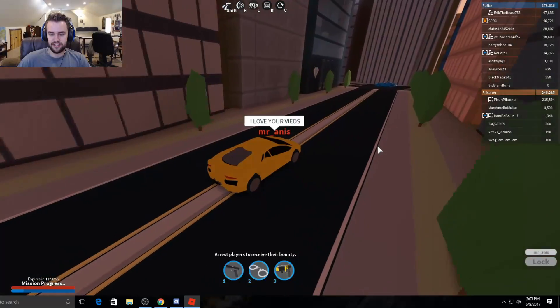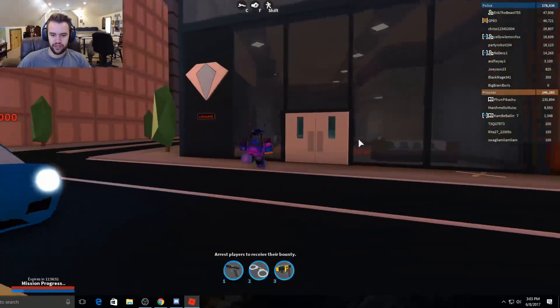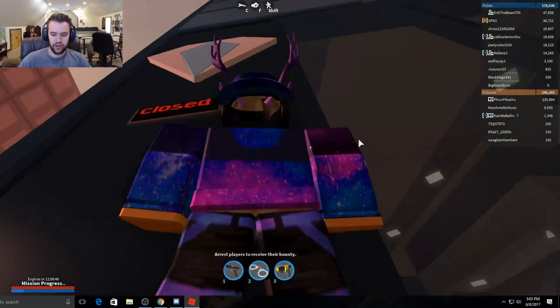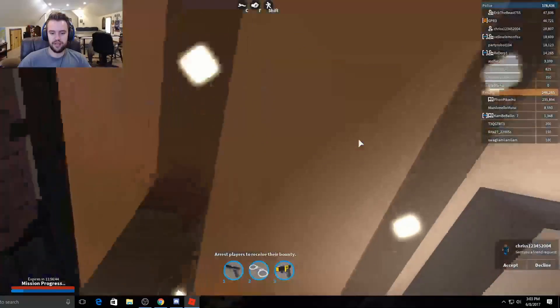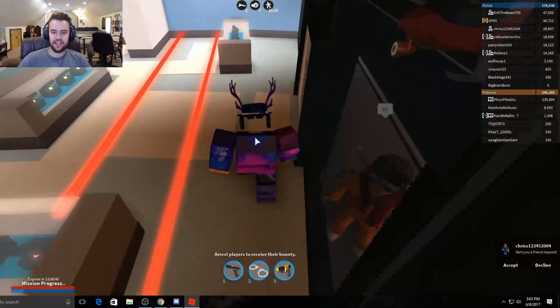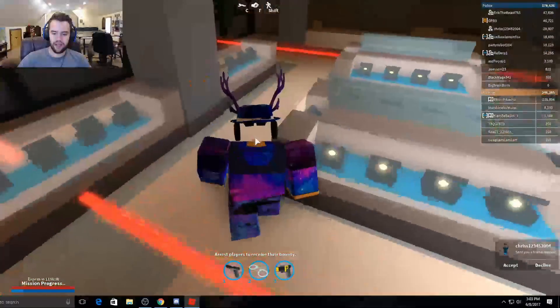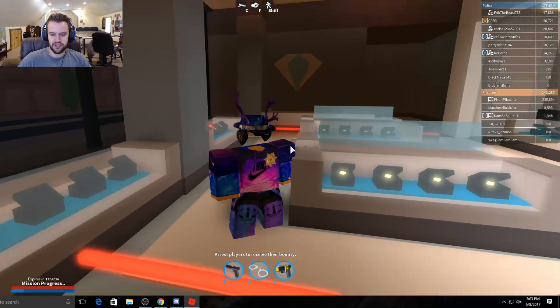Here we go, I'll show you guys the glitch into this building. Pretty sure you can do it into a window or into this wall here — it's the same thing. You look up in third person, look at your feet, you jump and hit C. Literally within five seconds we got in here. I mean, how can you complain? That's super simple and super quick.